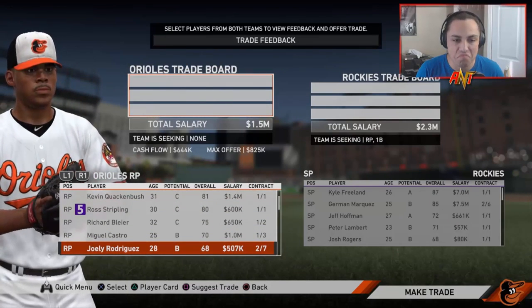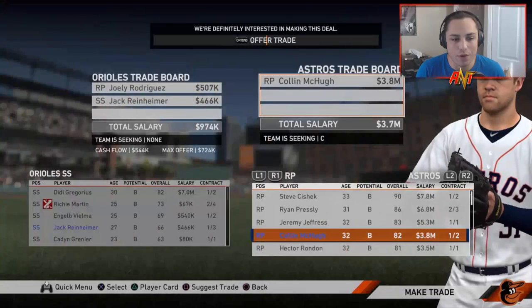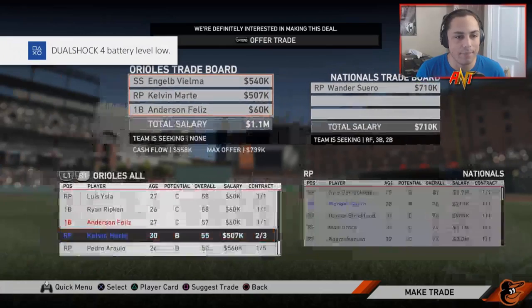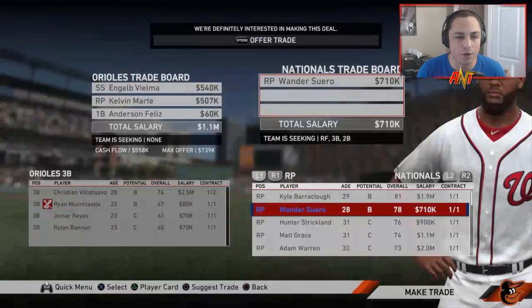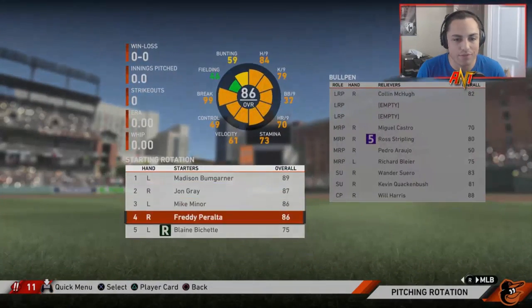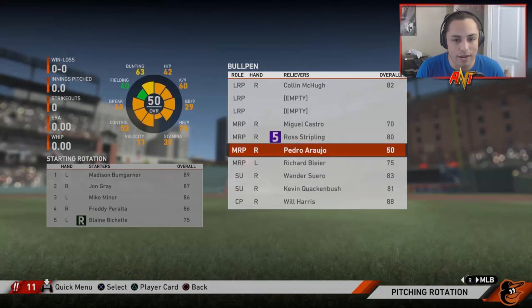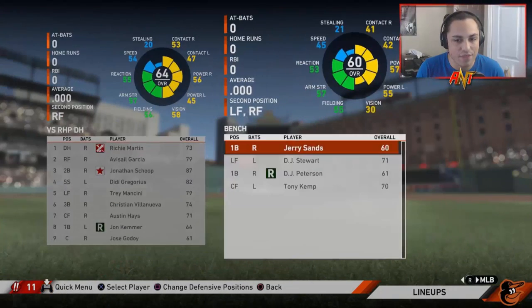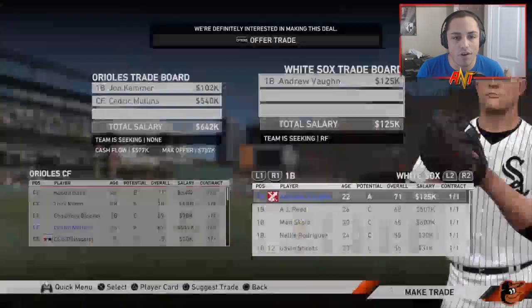Bullpen's looking a little bad. We're trading for Colin McHugh as a long reliever. Jack Reinheimer and Joely Rodriguez go out; Anderson Feliz, Kelvin Martay, and Angel Vielma are traded for Wander Suero. Trying to switch it up and go for players I normally don't trade for. The bullpen looks really good now — I'm pretty happy with it. Now I want to find a first baseman or catcher before the season.